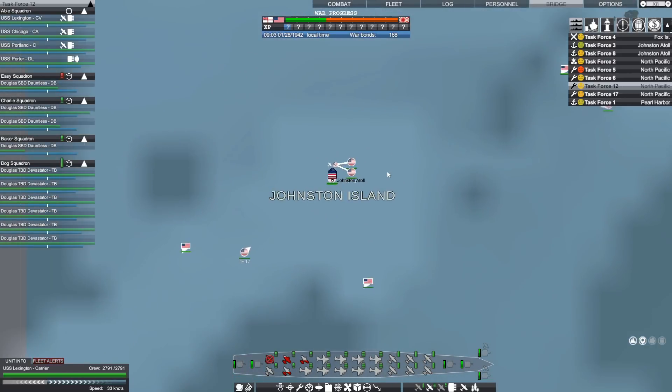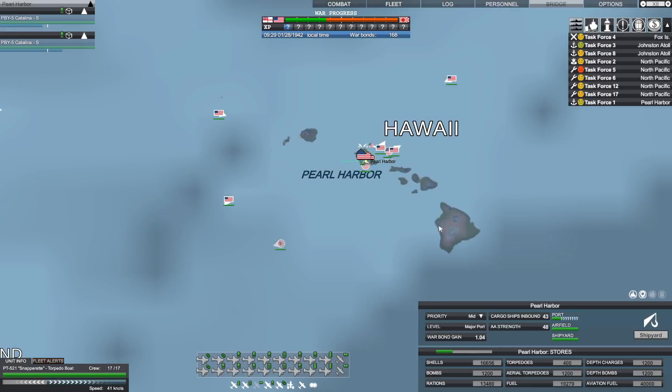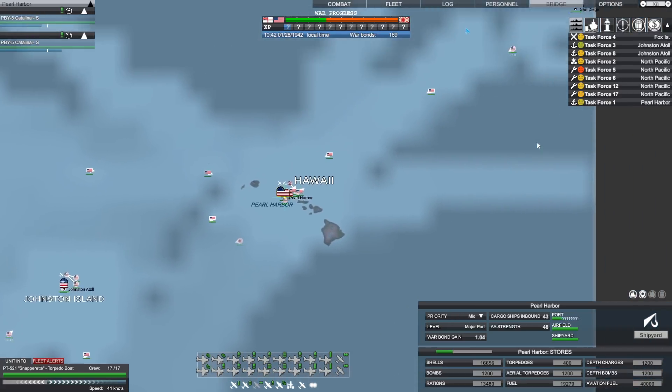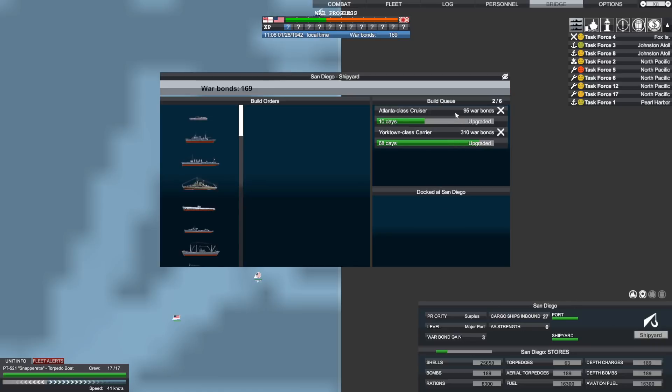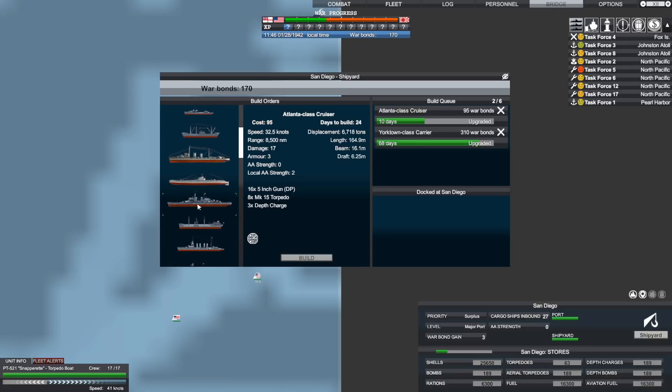We got ourselves a little success there, and with it some war bonds to hopefully purchase some needed ships. I might queue up another Atlanta at Pearl Harbor. We've also got the Maryland, which is a Colorado-class battleship — 135 war bonds to upgrade. I don't think I'm going to spend that much. We're maxed out on the Pearl Harbor build queue, so we're going to build this Atlanta in San Diego instead. We can build up to six there, and they cost 95 war bonds — perfect.